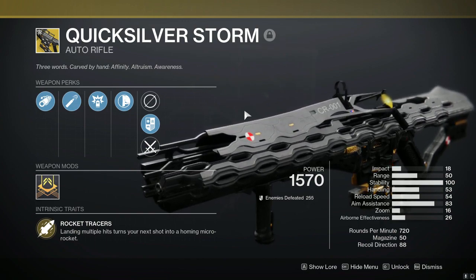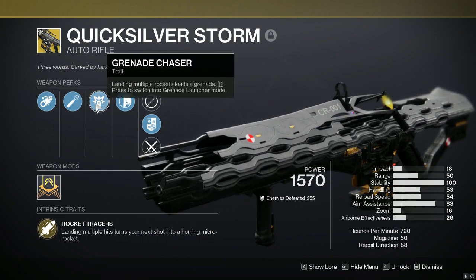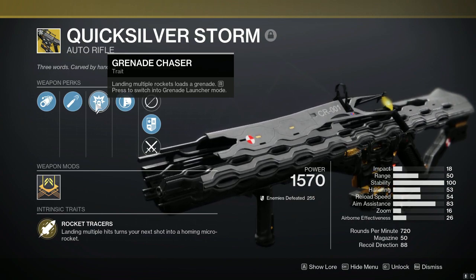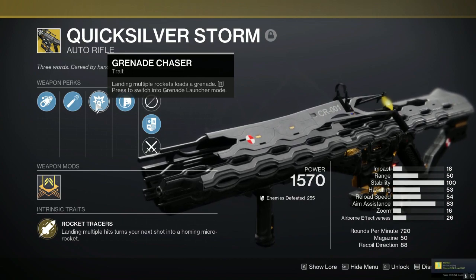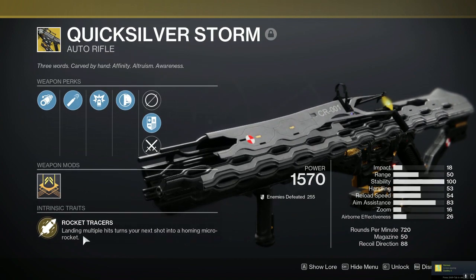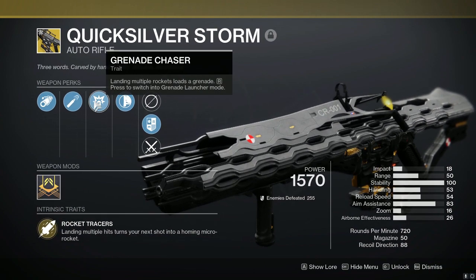Just keep in mind that right now it does not have its catalyst. It has the Grenade Tracer perk, which basically means landing multiple rockets loads a grenade — press to switch into Grenade Launcher mode. The intrinsic Rocket Tracer perk means landing multiple hits turns your next shot into a homing micro rocket. By doing damage you'll proc your Rocket Tracer perk and eventually your Grenade Tracer perk.